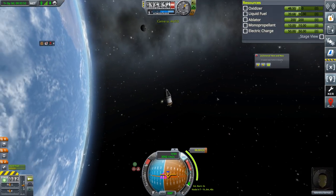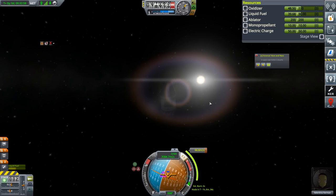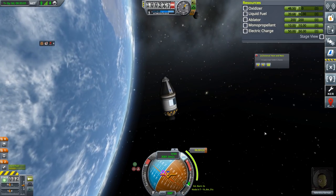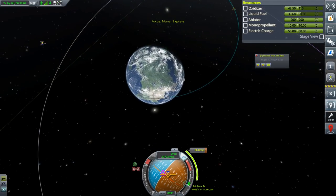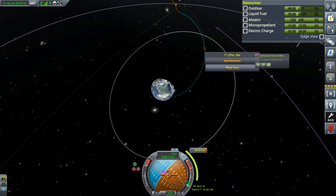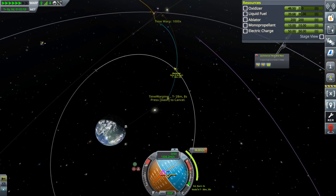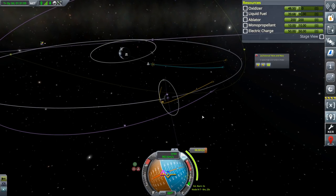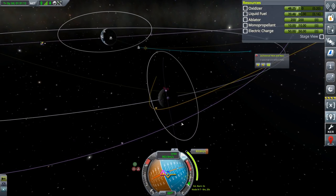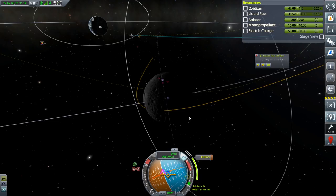I'm not going to be too concerned about being exactly polar. I want to be fairly close, however, just because when I circularize that's of benefit. And we don't want to miss any of these when we do crew reports. I can then turn — it's a lot easier to turn now that we don't have that big bottom stage with vanilla KSP's magical reaction wheels. And we are pointing solar panels towards the sun, so we don't have any issues with electric charge.